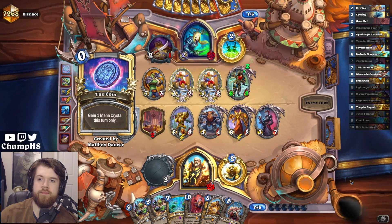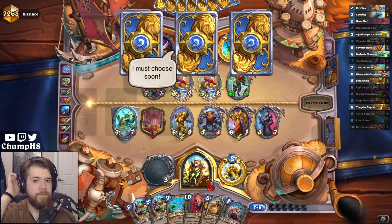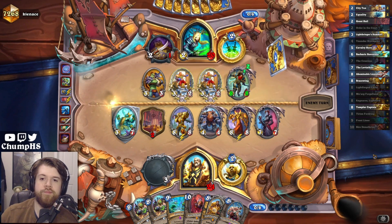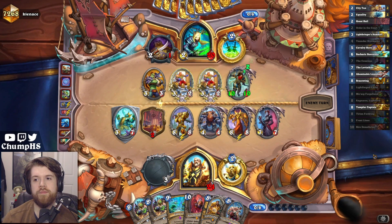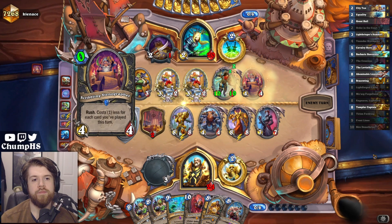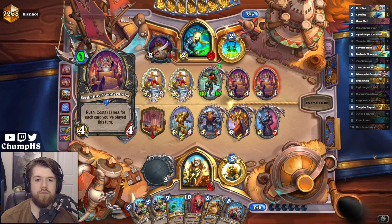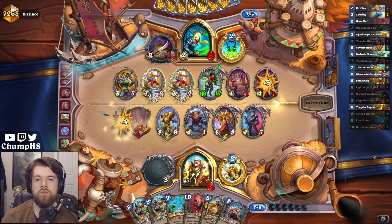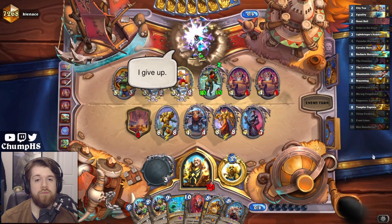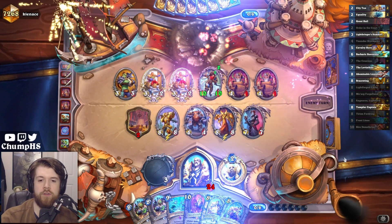They only drew one minion. They're running low on cards — five cards left in deck. Scribbling Steno. That's an easy win for Uther.